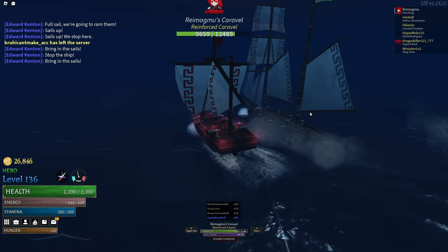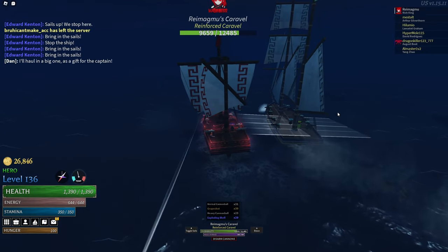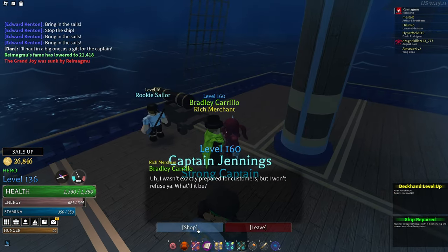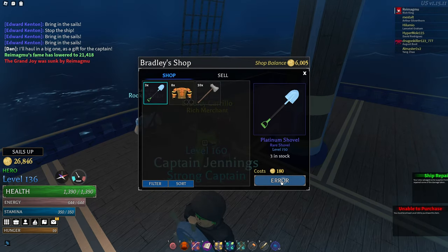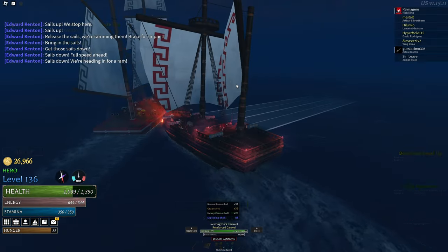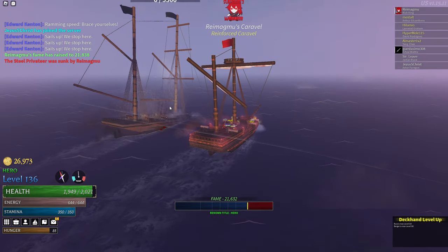While going there I saw some ships, so I sunk them to get the sea shard egg. You can sink any ship — it doesn't have to be just enemy ships. You can still sink graveyard merchant ships if you have fame. I sunk a merchant ship and didn't get the sea shard egg first try, or second try, or third try. But I did get it fourth try.